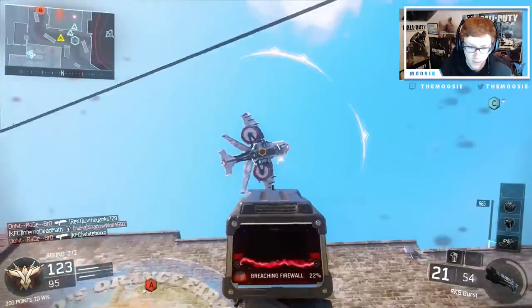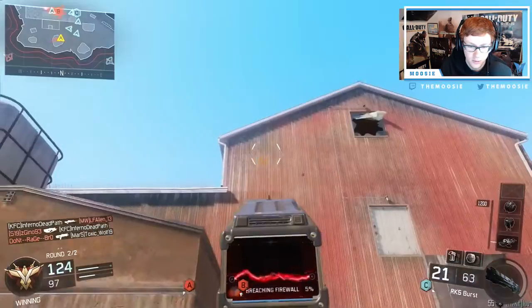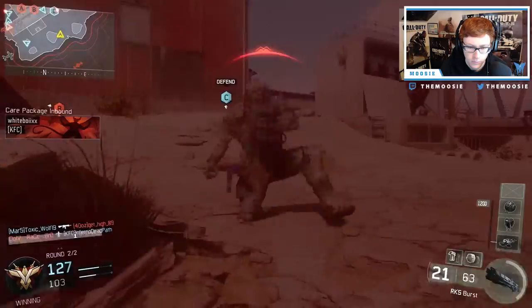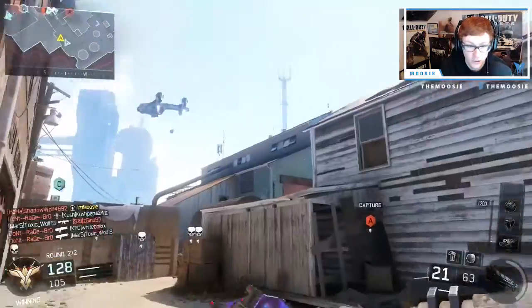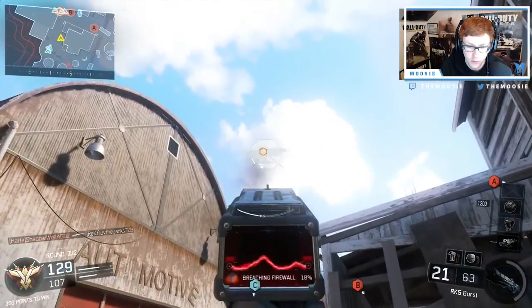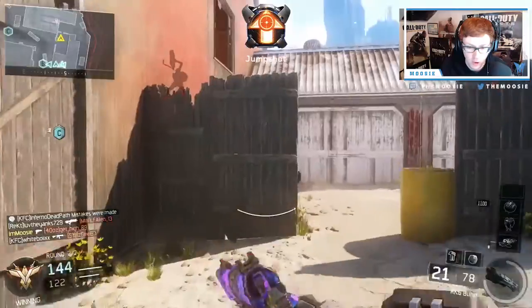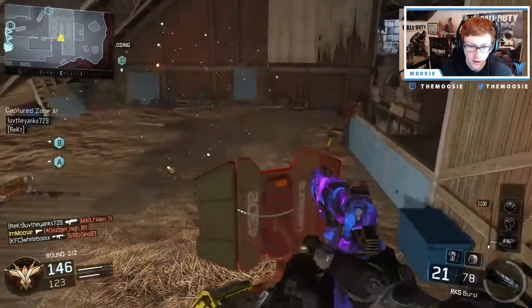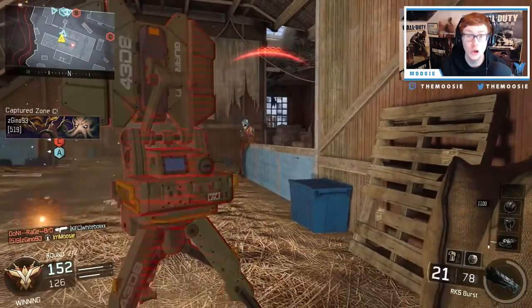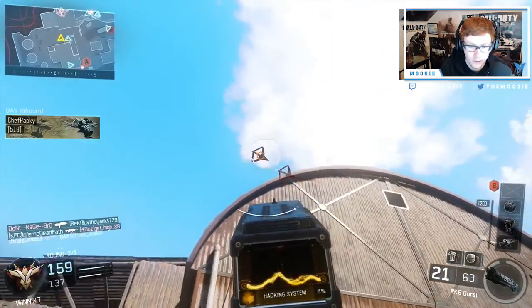Hostile Wraith — yes! Wait, why can't I do it? Let me hack the wraith, so damn hard. We're hacking that. These bigger scorestreaks are literally impossible. This damn wraith keeps moving around and he destroyed it — I wanted to take it. I want this guardian, I want to own it. I was so close. Hostile UAV spotted — 10-4, roger dodger.